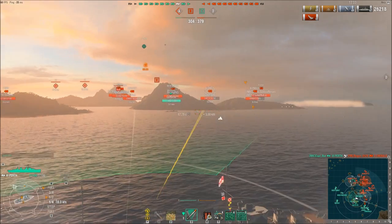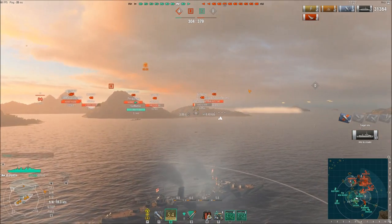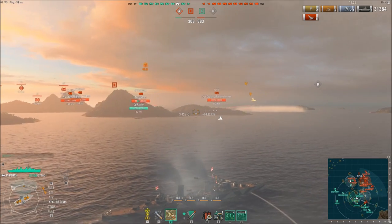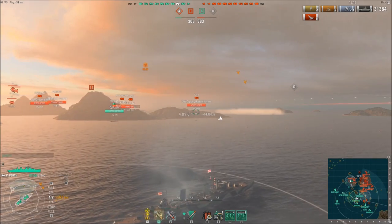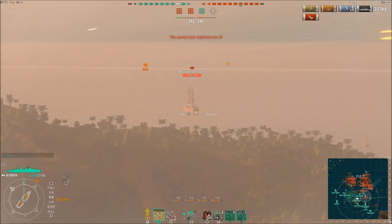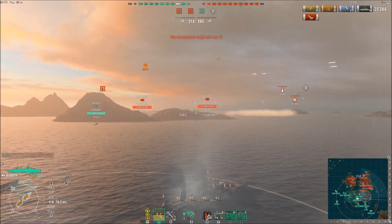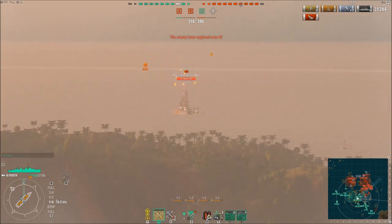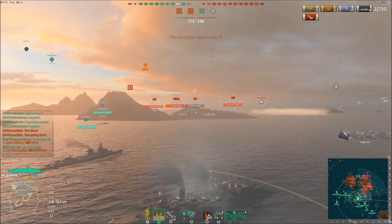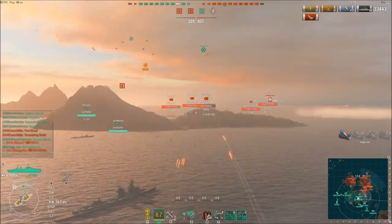My team has already lost a destroyer, so we're down one destroyer — that gives the enemy team a destroyer advantage. That friendly destroyer is going to do a bang-up job, really pulling his weight as the sole surviving destroyer. But he's not going to do that until about halfway through this game, so we've got a lot of team carrying to do here. As a friend and clan mate stated when he saw this footage, I've got to carry this team with a forklift — and there's no better forklift than the Perth, given all of its abilities.